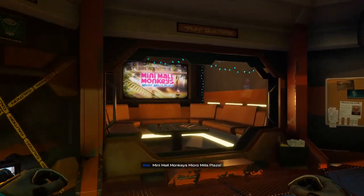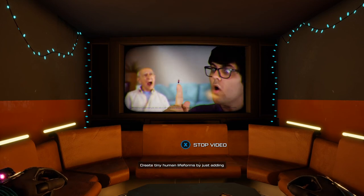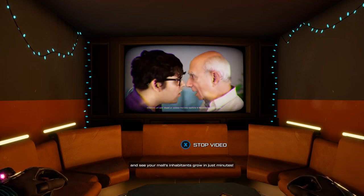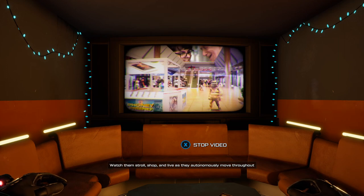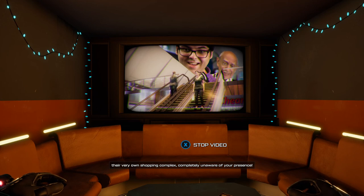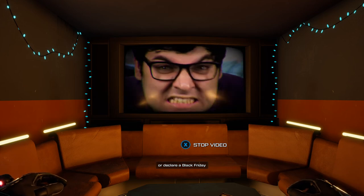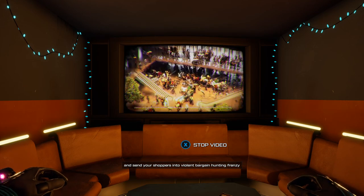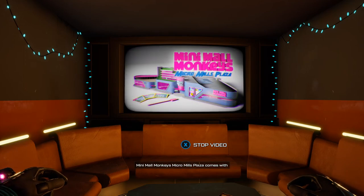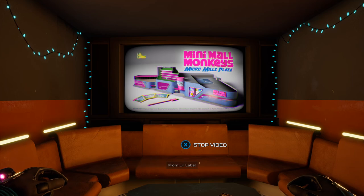Mini Mall Monkeys Micro Mills Plaza — the ultimate Earth life simulator. Create tiny human life forms by just adding sub-zero radioactive water to a micro life powder packet and see your mall's inhabitants grow in just minutes. Watch them stroll, shop, and live as they autonomously move throughout their very own shopping complex, completely unaware of your presence. Comes with an environmentally stabilized shopping mall biochamber, three packets of powdered micro monkeys, and a stirring stick from Lil Labs.